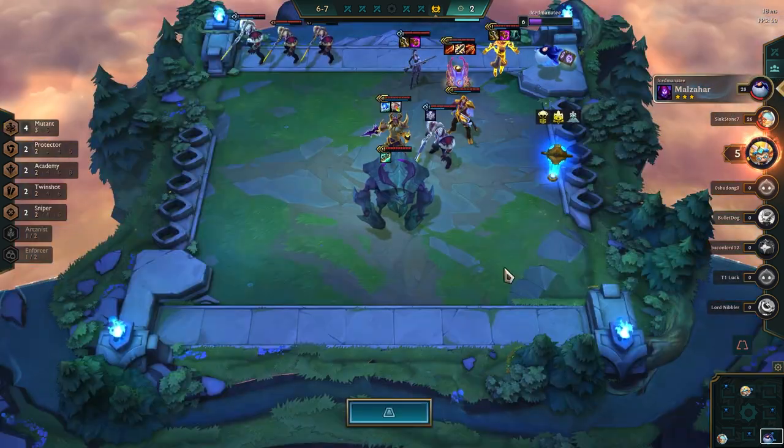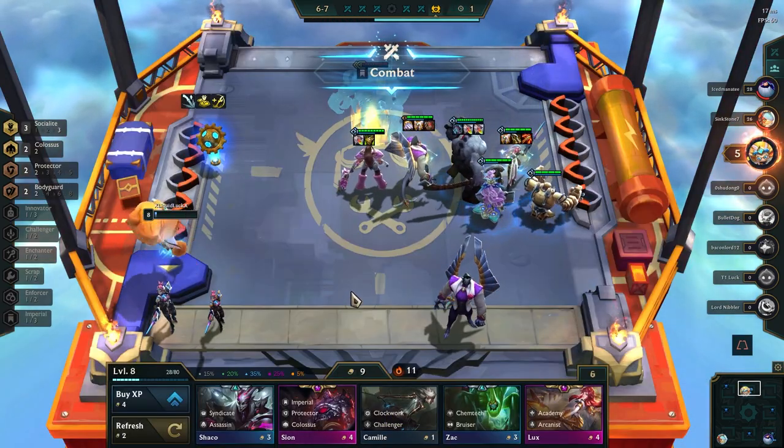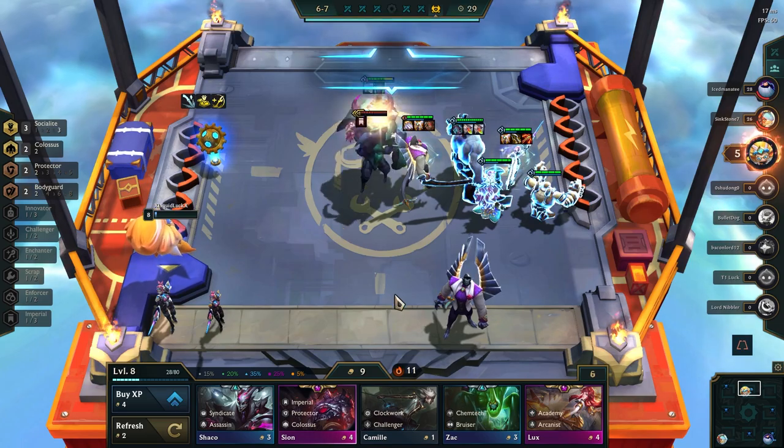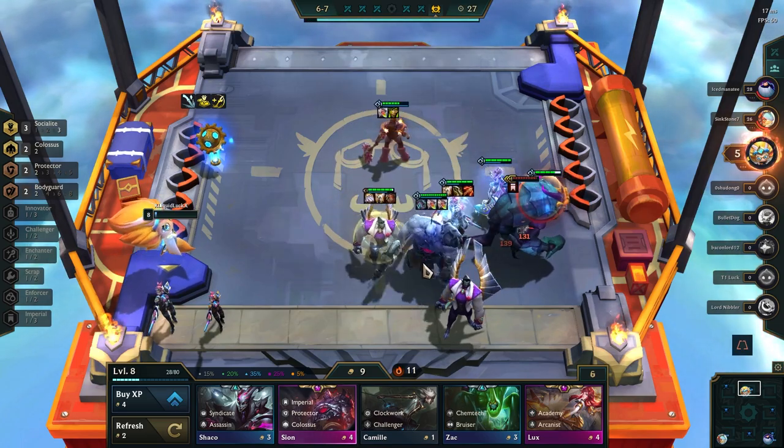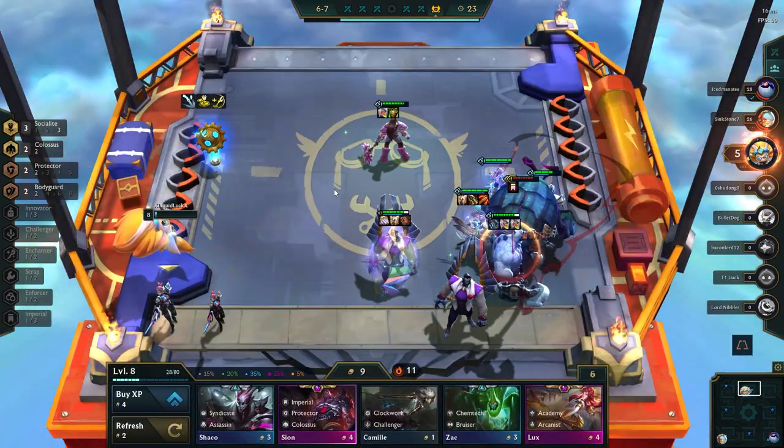Since this is a socialite build, your positioning will depend a lot on the location of the bonus hex. If it is in the front line, a good idea is to focus on getting items set up for Galio instead of Kaisa. If this is the case, you can look to put in other options like Fiora or Akali.